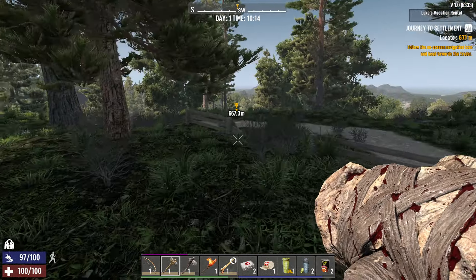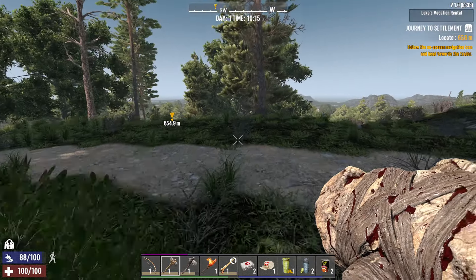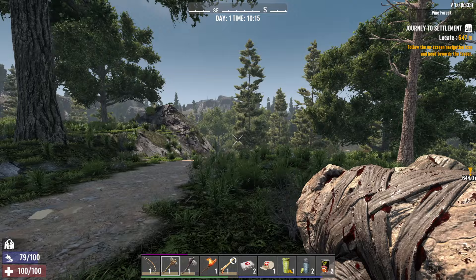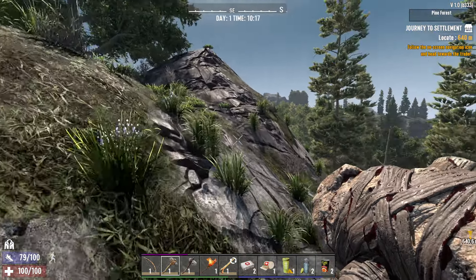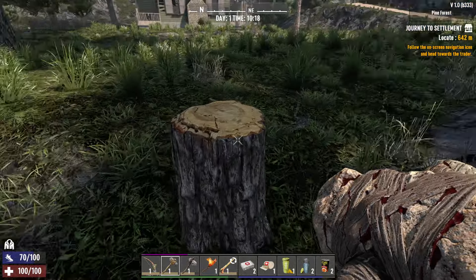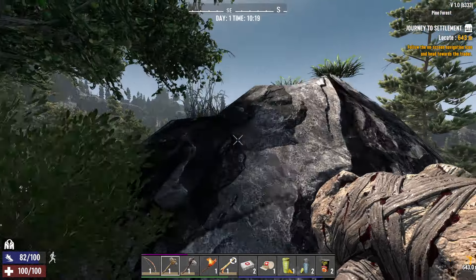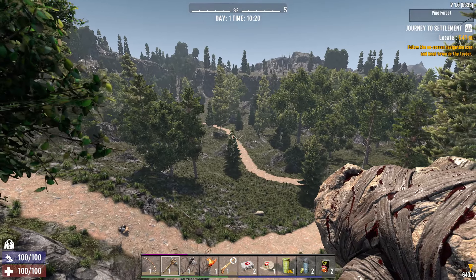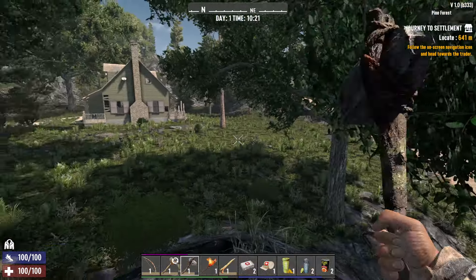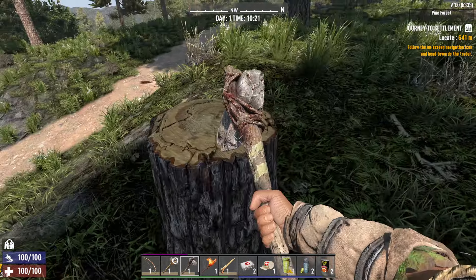It wants to send us down the mountain. Is that the burnt forest over there? Let's get up to this little point — oh, tempting. And yes, you can get honey from tree stumps — it's a nice thing to know early on, but it's a small percentage.